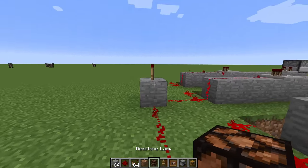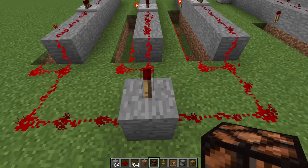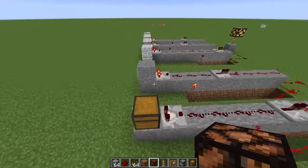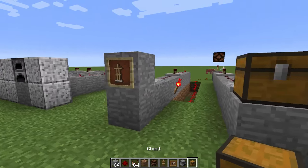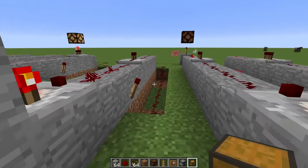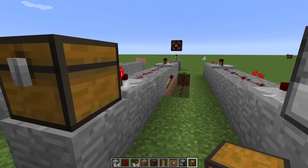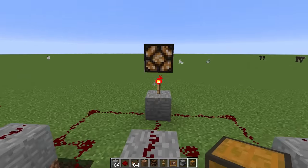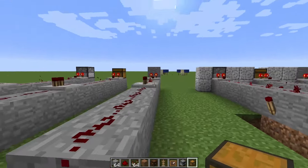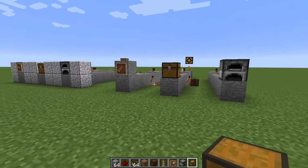Let's grab a lamp and place it on top. The torch is turned off, which means our lamp will not turn on with no combination entered. If we set this correctly — turn the item frame to one, add one, two, three, four stacks here, and add a half stack into this furnace — each line will turn off and the torch turns on. So that is how the combination system works.